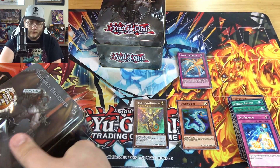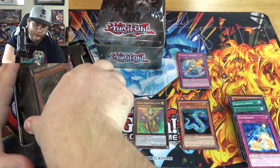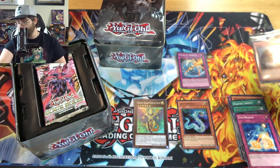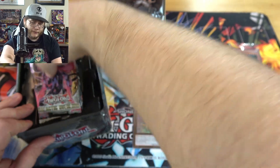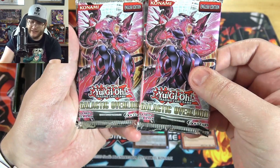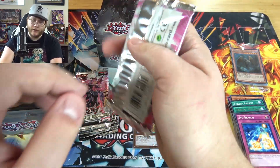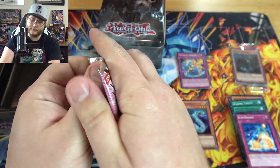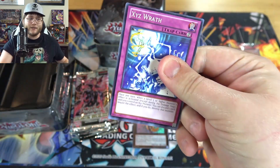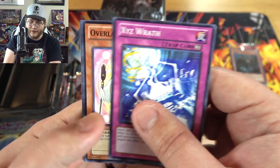And now the other tin. Same stuff obviously — the promo pack is exactly the same, so I'm going to keep this one sealed. Let's see if the packs are different on this one too. They look the same on this one, or at least the other ones looked weird to me. I do remember there used to be some weird errors like that — people knew of them and it would kind of tell you if there was a holo or not. I remember seeing those kind of videos back in the day.